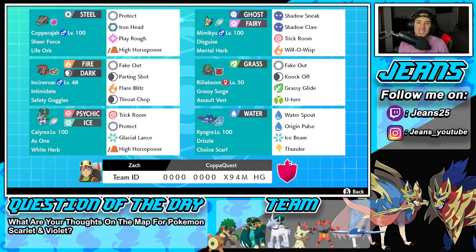There it is ladies and gentlemen — 3-0 for today's video! I was not expecting to get that 3-0 record using Copperajah in every single battle. This Pokemon was absolutely amazing. Super strong with that straight Steel typing — Steel type is one of the best typings in competitive Pokemon. Really good all around especially in Dynamax and even in Trick Room. But guys, that's gonna be it for today!